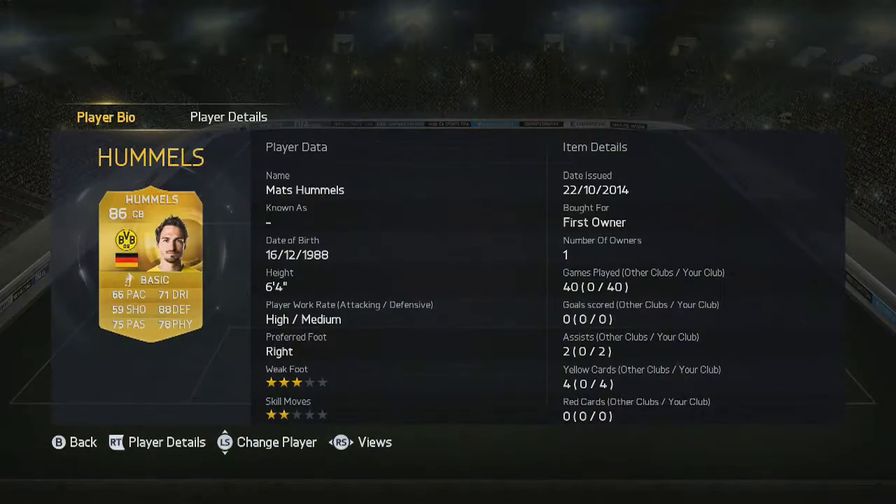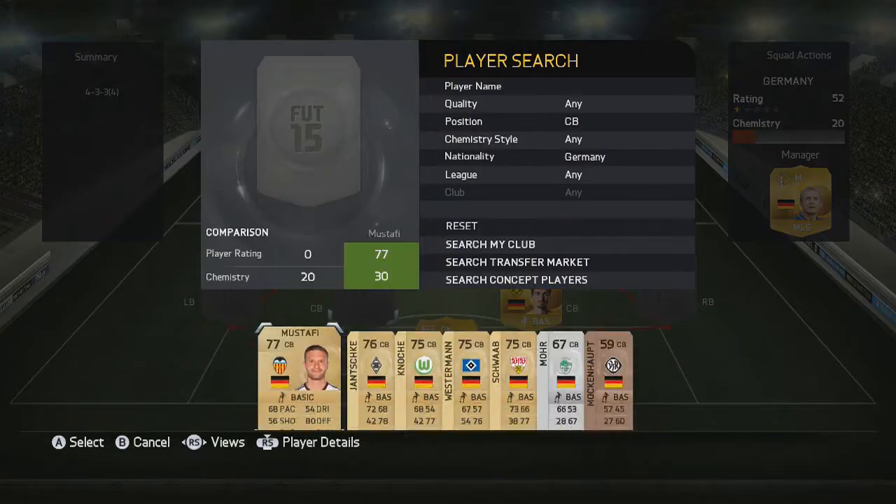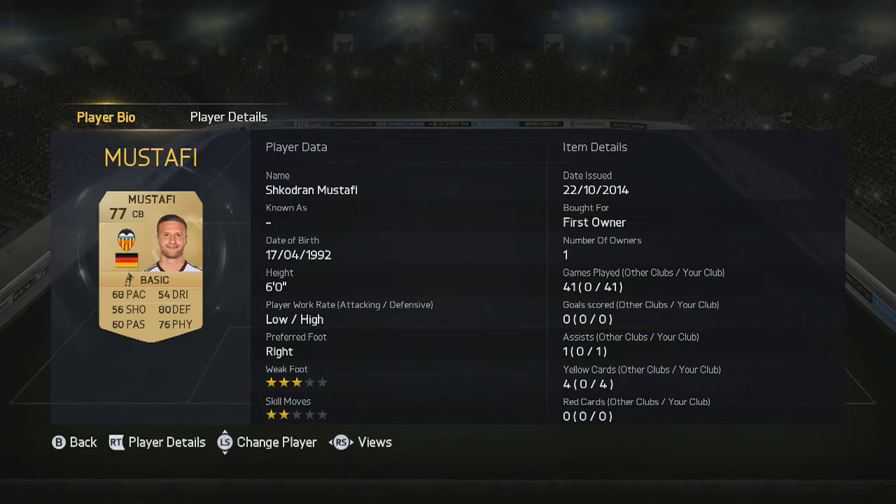Next up we have Hummels — a very good centre back with 88 defending, 78 physical, and 75 passing. Having that passing on a centre back is really good because he's great for chip through balls. Next up we have Mustafi — an absolutely fantastic player. I've played over 40 games with him now.